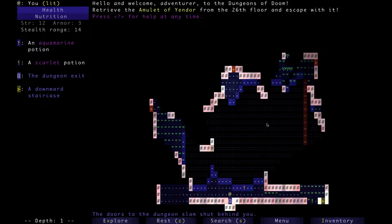The game's actually started us out in a very interesting starting location right now. First of all, I'm going to read the top message, because this is the first video. 'Hello and welcome, adventurer, to the Dungeons of Doom. Retrieve the Amulet of Yendor from the 26th floor and escape with it. Press question mark for help at any time.'